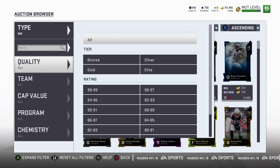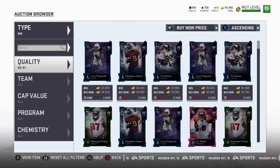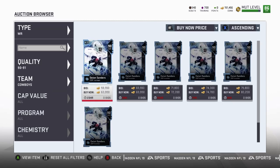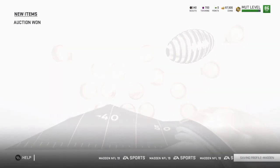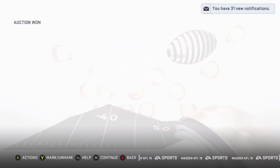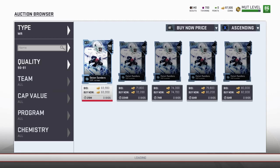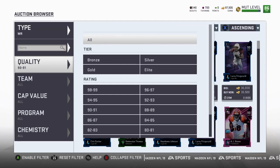These other guys are cheap but Deion is expensive. He went up to 63,000 — are you kidding me? But you know what, I gotta get him. He's got spin move, he's got everything, and he's gonna be a kick returner too. So welcome to the team Deion. He took a lot of our coins but it is what it is. He was up to 40-something before, I don't know what happened there. Anyway, let's go — that brought us from 86 to 87.